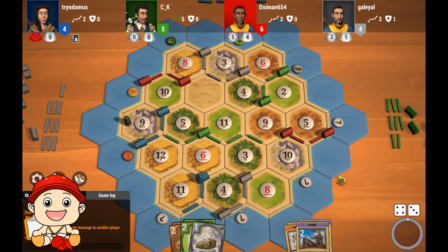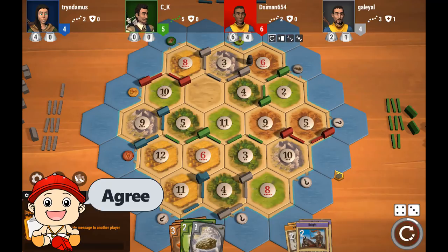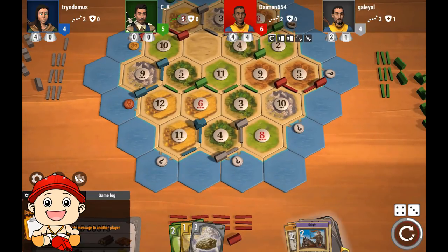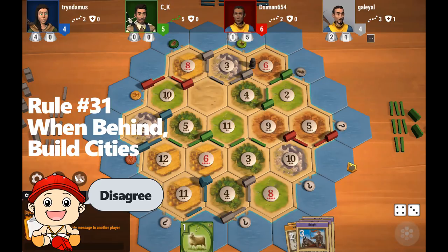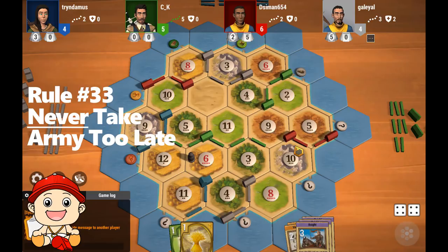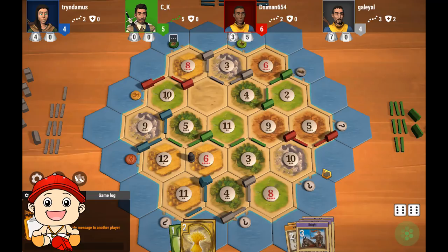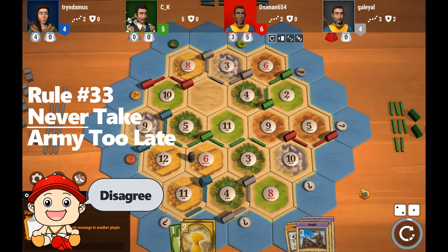Red rolls a 7. Blue loses some cards. Red blocks the 6 brick and steals from gray since green has no cards. He trades brick in for wheat and buys a development card. I still disagree — red gets a 3rd knight. Gray plays a knight before the roll and now has 2 knights showing. He places it on the 6 wheat and steals from blue. Red really needs to consider playing knights to catch up. Gray rolls an 8. Blue rolls an 8. Green rolls a 12. Red rolls a 3 — I would have played a knight here to try to catch up with gray.